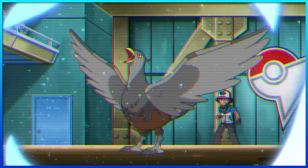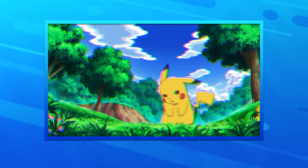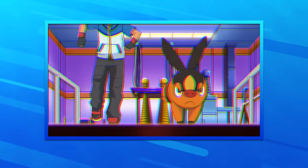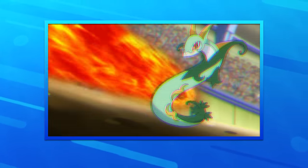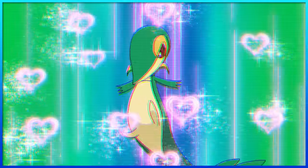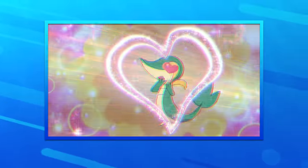Now it's Unova time, with Unfezant going first. Its signature move is Air Cutter, a move it's known since its debut that it used quite often, for the little battle time it got. Oshawott's signature move is a no-brainer — it's Razor Shell, yet another move literally made for the Pokémon. Pignite's signature move is Flame Charge, a move it learned thanks to Don George's training, and it's become memorable thanks to its animation of stomping to charge it up before launching it. For Snivy, I decided to go with Attract since it was something very unique to her, until a bunch of other Black and White Pokémon started using it.